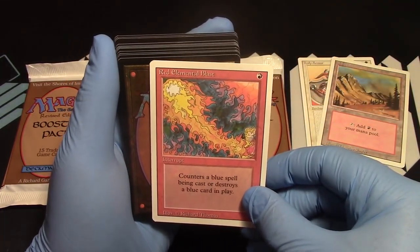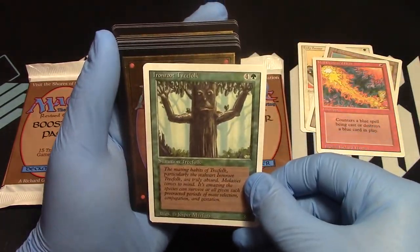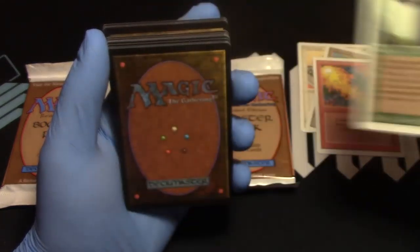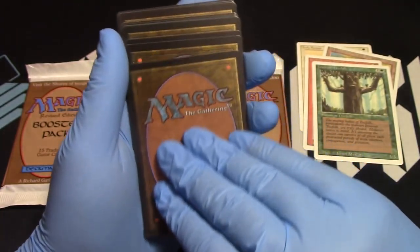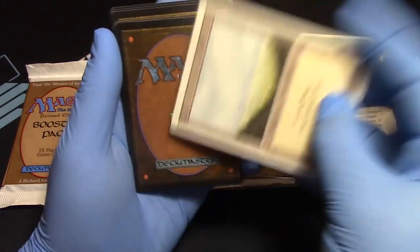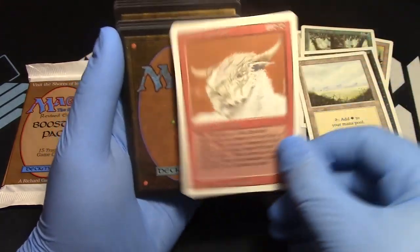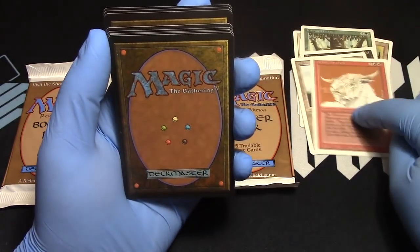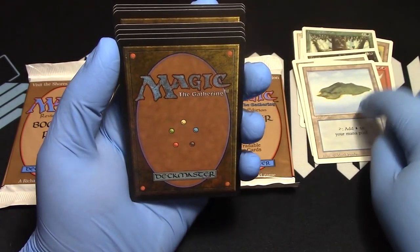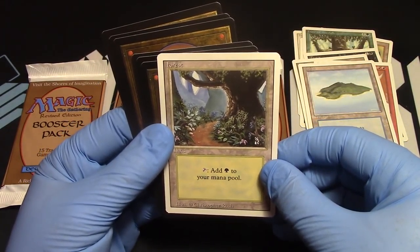There we go. Red Elemental Blast — watch out, Blue! Iron Root Treefolk is there to say hi. Three-five and green. Terrorize — get rid of that Iron Root Treefolk, he didn't belong here anyways. Hurling Minotaur, so fun. Island. It's an island. Forest — now we have a buddy for our Iron Root Treefolk. He's just turned around and facing the other direction.